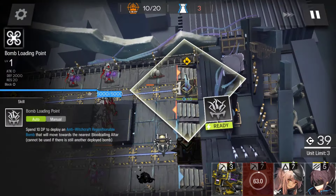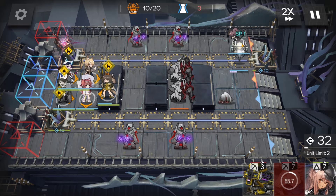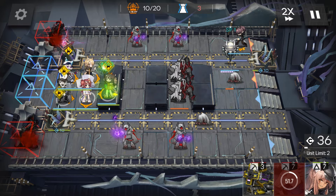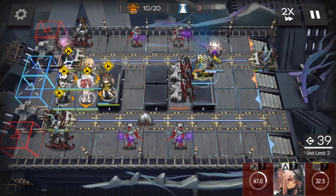Now we'll work on the other bomb. Use Yato. Go poke. Once the caster starts hitting it, you can drop in Justice Knight.